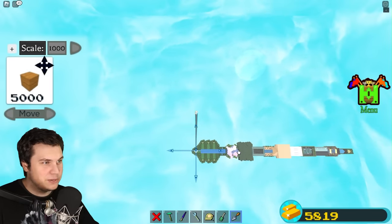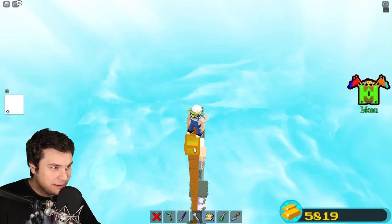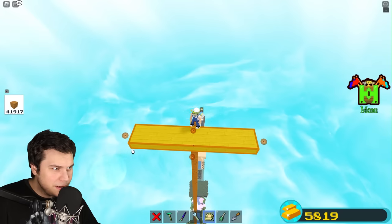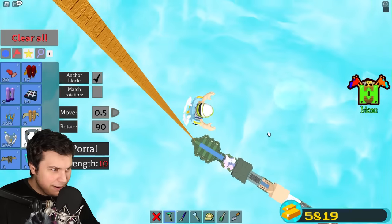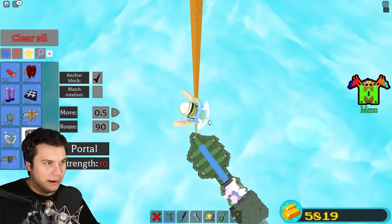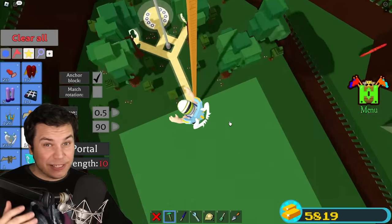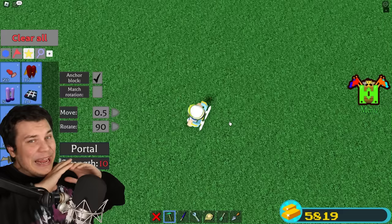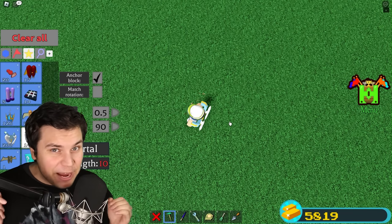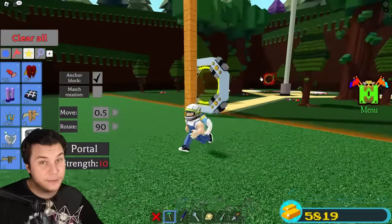It now says 5,000, which means we wanna make sure we can get back up here. So I'm actually gonna build a little portal room. There we go — and a portal! Now we gotta drop all the way back down, which might take a second. And apparently, the next step is actually gonna be placing that gigantic spring that has 5,000 blocks in length.